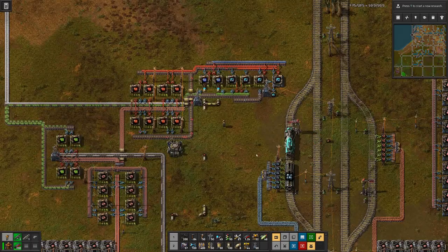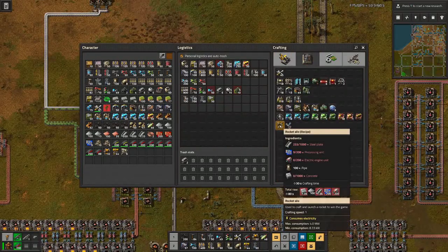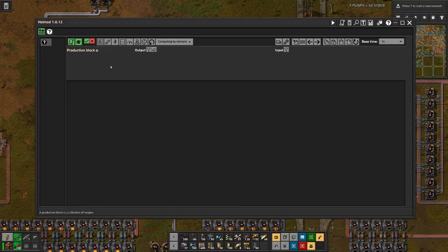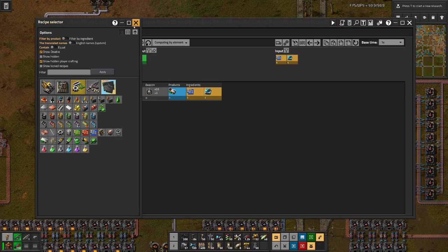And if you were wondering what that will be — it's the rocket silo. And if we launch rockets, we need to produce everything that we need for that on site. So that means low density structures, rocket fuel, rocket control units, and satellites. That's quite a bit that we need, and we still have to figure out the quantities and the ratios.